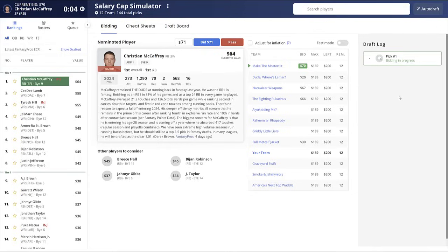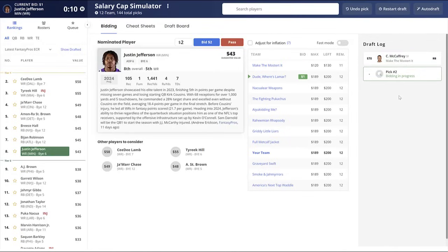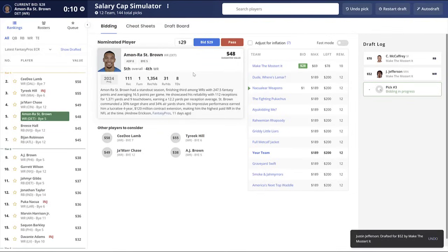That is the different strategies you can employ in an auction draft. I always categorize it into three different possibilities: an aggressive strategy, a balanced strategy, or a conservative strategy. Let's start with the aggressive strategy. As you might expect, this is a strategy where you're going to be spending more money likely earlier on and kind of throwing caution to the wind because you want to get multiple top-tier players.